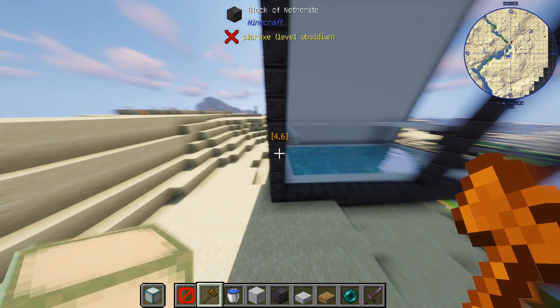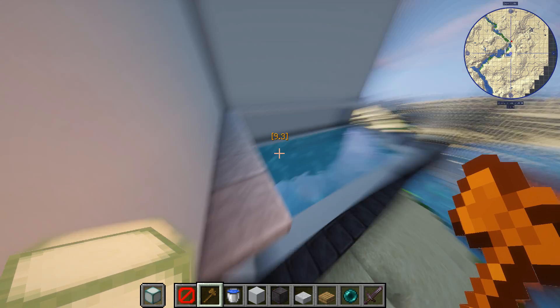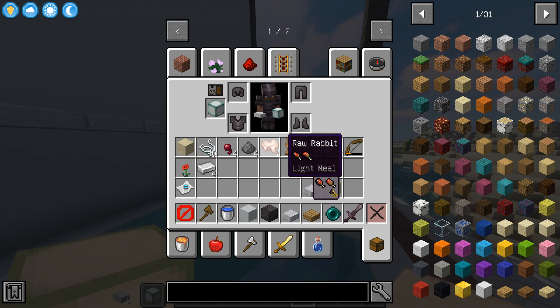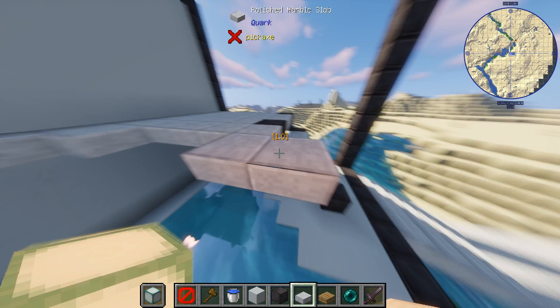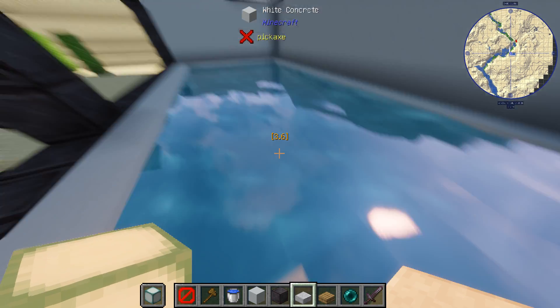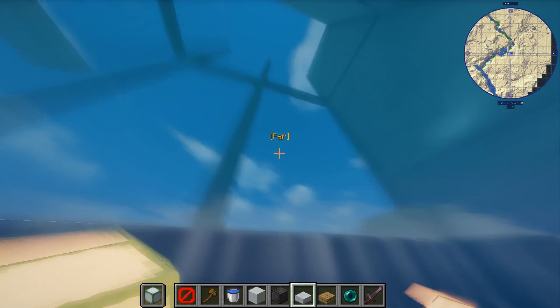If you're making a hotel like me, you always want to make a floor. Always have a pool — but with shaders the pool just looks so good.